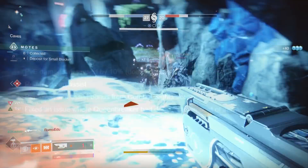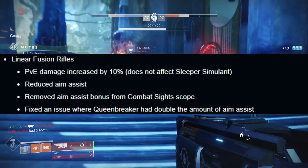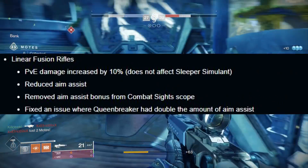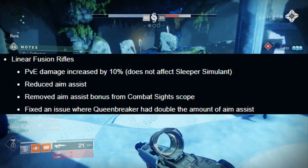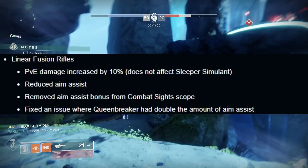For linear fusion rifles, PvE damage increased by 10% — this doesn't affect the Sleeper, which is already insane for DPS. Aim assist was reduced, the aim assist bonus was removed from the combat sight scope, and a bug was fixed where the Queensbreaker had double the amount of aim assist.